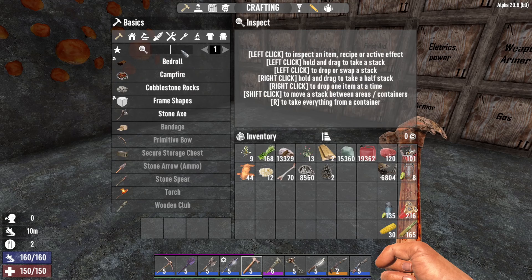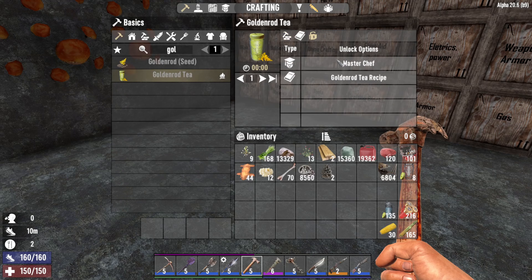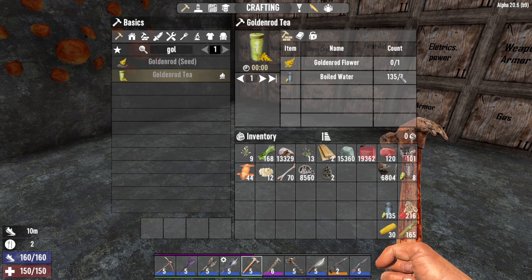The next item is goldenrod tea, which also requires the master chaff perk. It requires 1 goldenrod flower and 1 boiled water. This gives you a 20% cure towards dysentery and also 15% stamina regen.